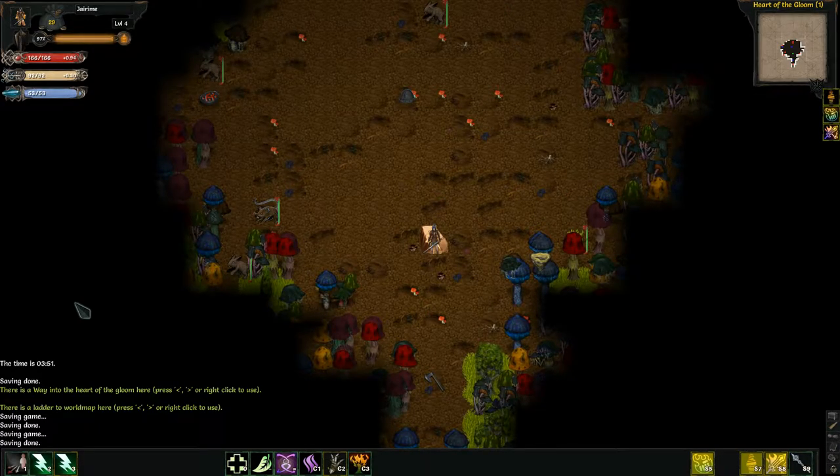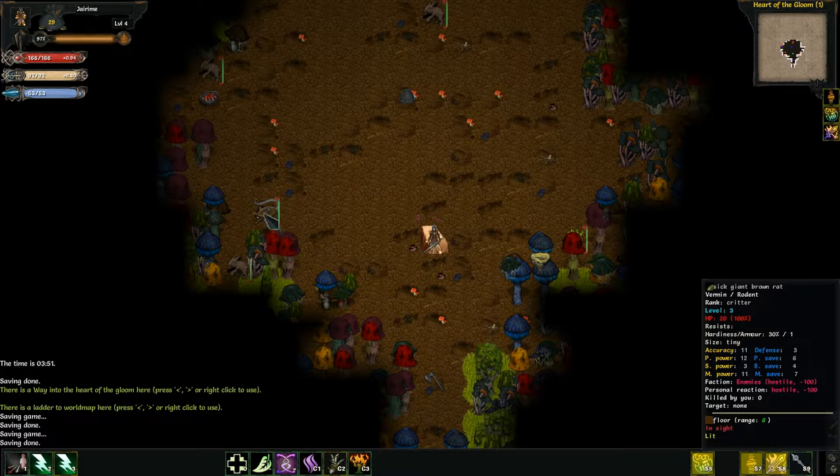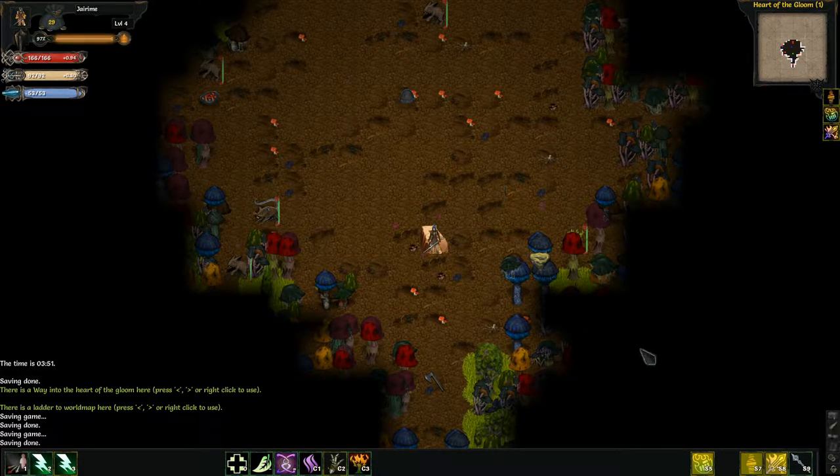Welcome back to Tome with the further adventures of Jeremy 3.0, where we are now going into the Heart of Gloom. So, this is getting interesting. We have a bunch of bunnies — Guami Giant Rabbit and Sick Giant Brown Rat. Bunches of them.